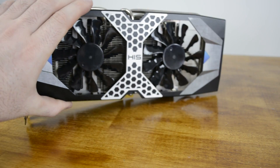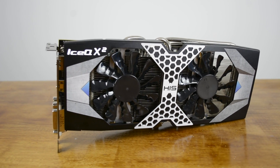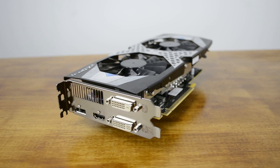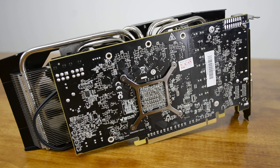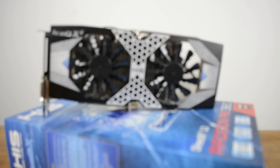The R9 380 is a rebadged R9 285. While it is based on their latest GCN 1.2 architecture, it's still a three-and-a-half-year-old card at its core. Like the HD 7950 and the R9 285, the R9 380 is equipped with 1792 SPUs, 112 TAUs and 32 ROPs, making the only improvements that can affect performance the increased clock speeds.